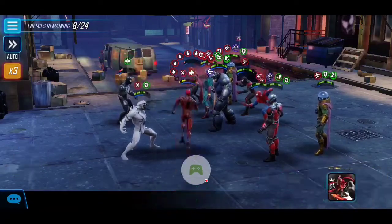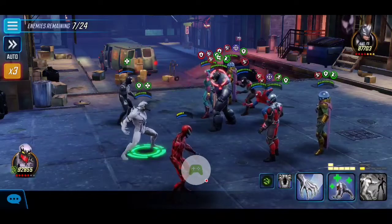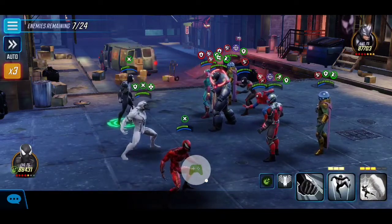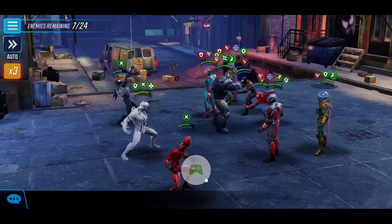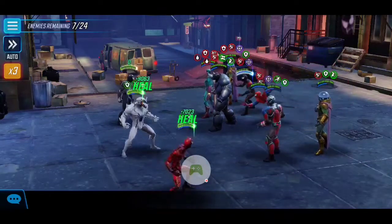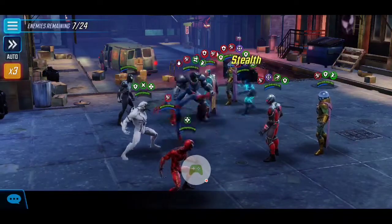Consistent with our game plan, Scarlet Witch is the first to go. Looking at this wave now, there aren't really strict targets — just check who's weakest. Miles Morales can put negative conditions on us so I'm wary of him. Ant-Man is great for Ability Block too. Vision also has an Ability Block he can use on us, so those are key targets to consider.